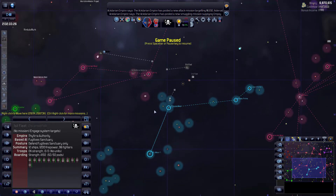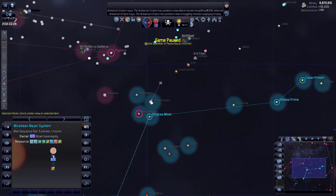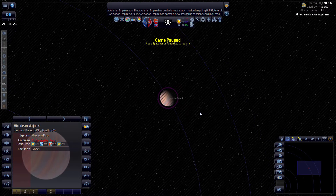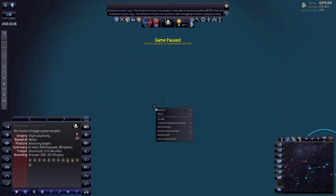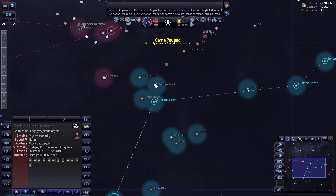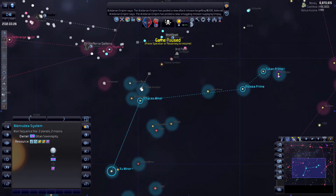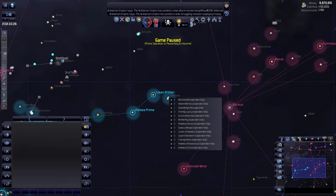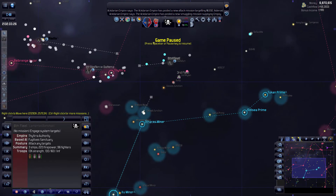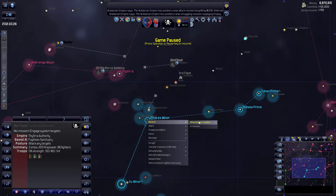The second fleet, there's a little guy down there for you to take out. The third fleet — I think there's some stuff over in this general direction for you to pillage and plunder, so move there. The eighth fleet is going to probably pick on their actual colonies, so you'll move there.